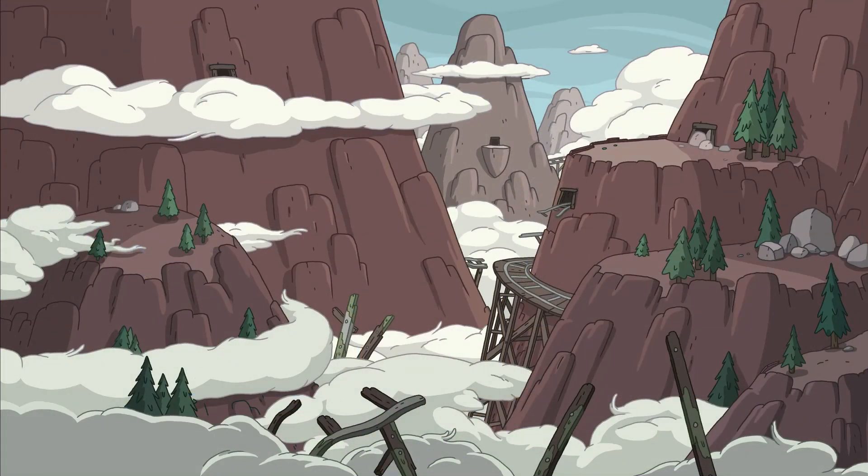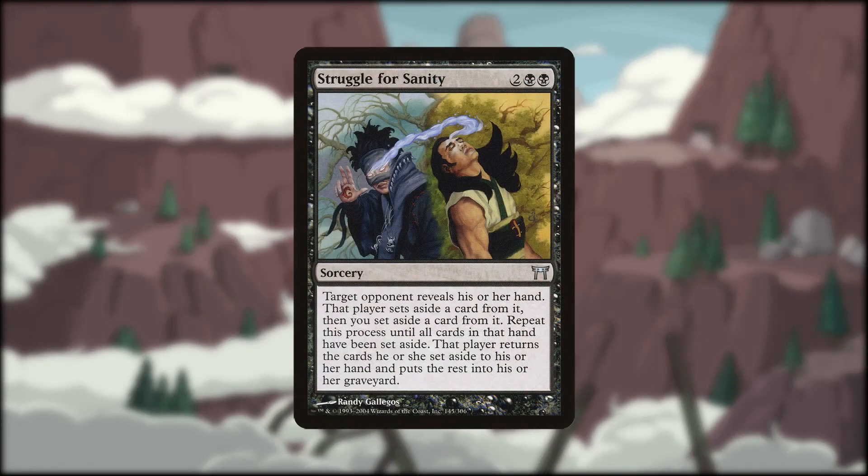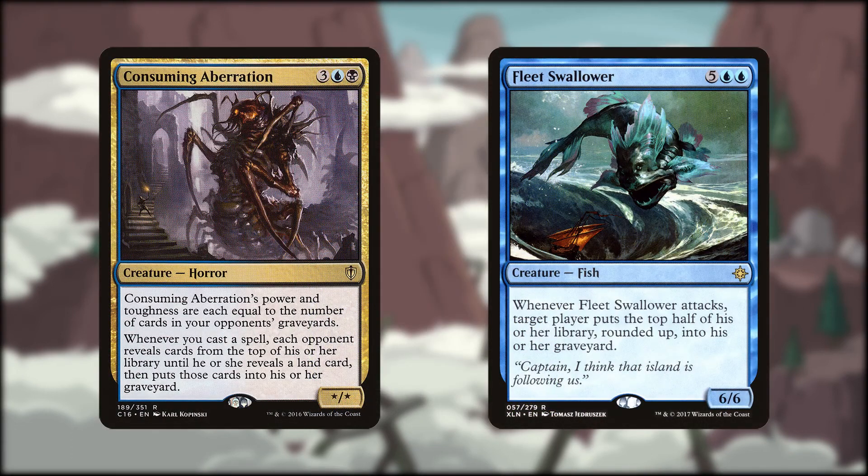We do have a very small discard and mill theme. When it comes to discard, you've already seen Siphon Mind and Reaper of Night, but we also have Struggle for Sanity, which is a pretty fun card to cast on someone you know has a few threats in hand — it turns the discard into a sort of game, which feels better for your opponent than just watching you take cards from their hand. Besides the small amount of mill from Merfolk Secret Keeper's adventure, Consuming Aberration and Fleet Swallower are the big mill cards in this deck — both can really mill the heck out of an opponent, and are also great Mimeoplasm targets with their star/star power and toughness.